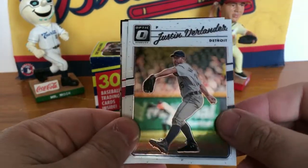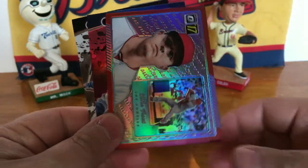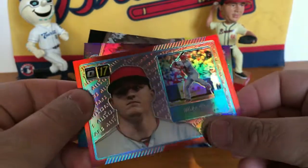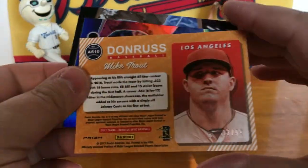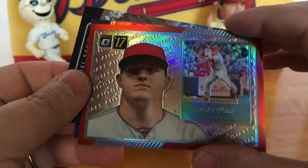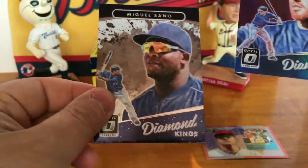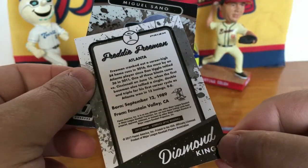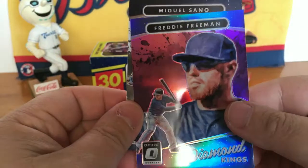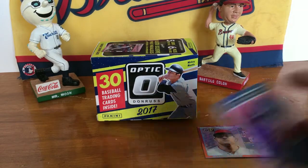Pack one: got Justin Verlander, Trey Turner — that's nice — Mike Trout number 33 out of 99, a Prism, that's a pretty sweet card right there. And Freddie Freeman — that's a Freddie Freeman Prism, nice one for the PC there — and a Miguel Sano. Alright, great stuff.